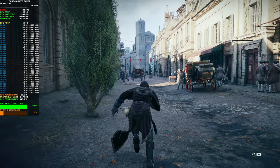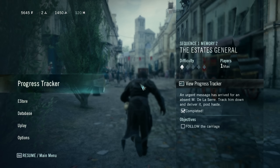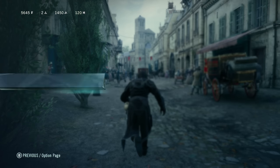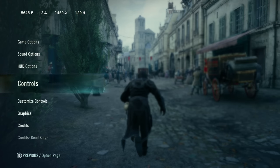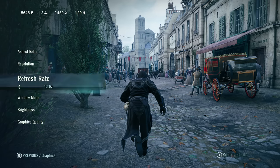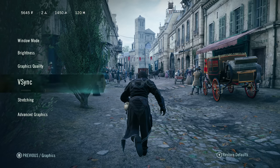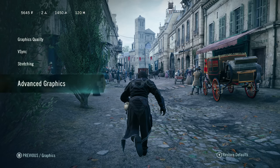Hey guys, welcome back to the channel. Today I'll be playing some Assassin's Creed Unity. This is the only Assassin's Creed to ever be built on the Unity engine, as far as I'm aware. And it does look spectacular, but it's extremely demanding. So let's go through the in-game settings now. Playing at a resolution of 3840 by 2160, 120 hertz. Quality is maximum, but it's saying custom because I've tweaked one or two things.